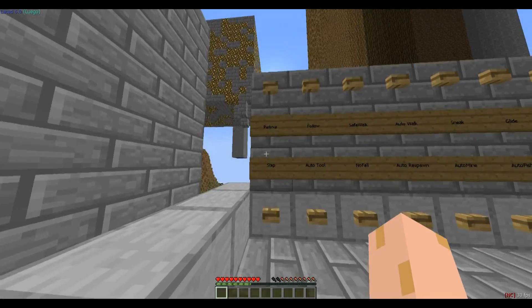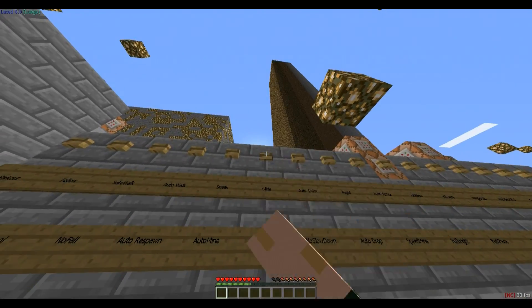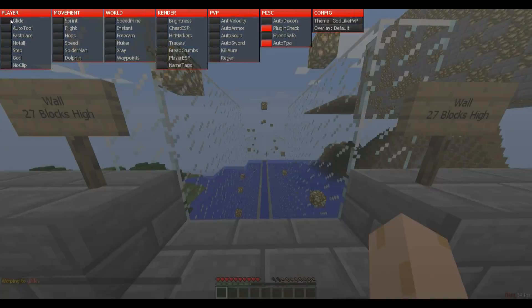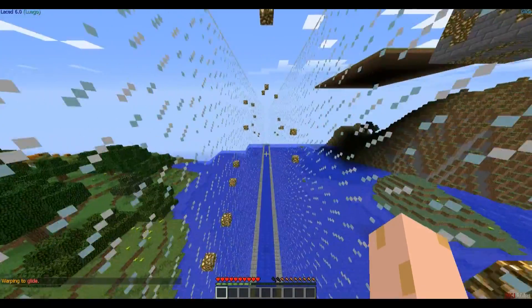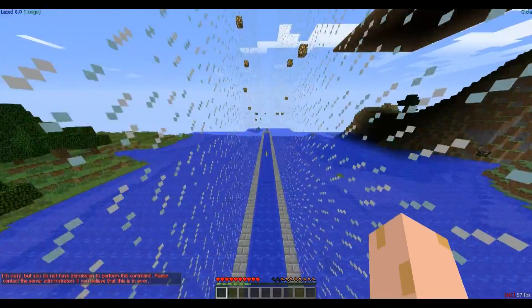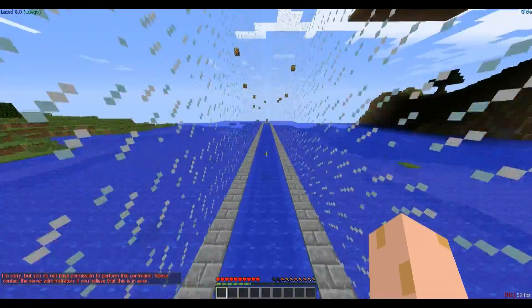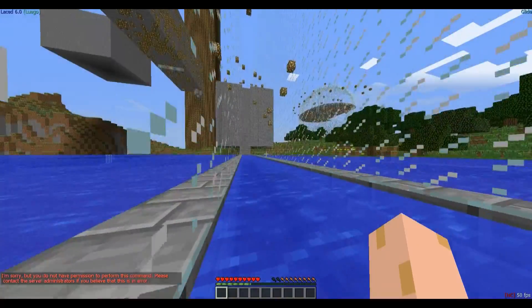First we can start with — let me open my notepad up. Glide. Let's find glide, open it, go. It seems to bypass note sheet. Now you see I don't have any commands or whatever — I got teleported to the bottom of the water.